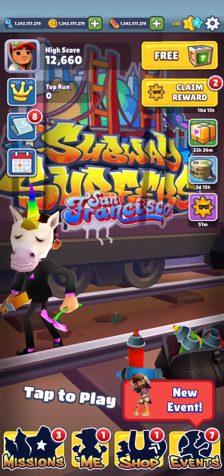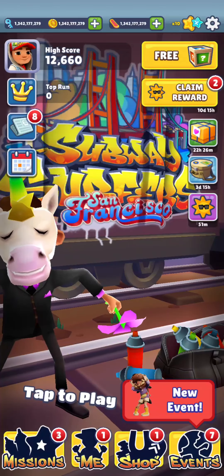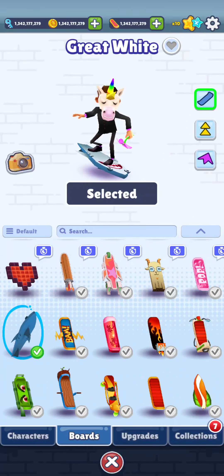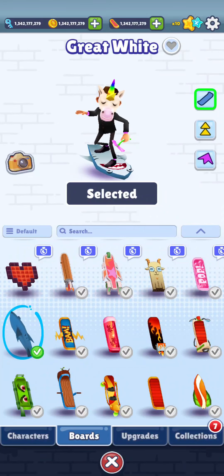To unlock its special power, first just open your game and then look at the bottom where you can see the 'me' symbol. Click on that and the screen will be displayed. Then look at the bottom again and select the boats section.